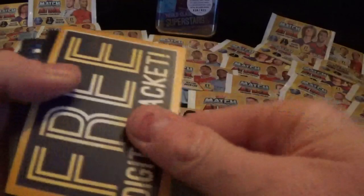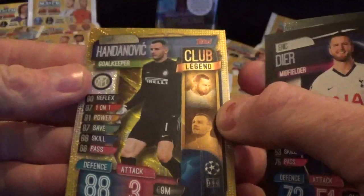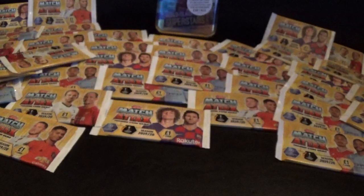Free digital pack again. Rodriguez, Neves, Handanovic, Sefrovic, Sein, Eric Dyer, and Club Legend Handanovic for Inter Milan.